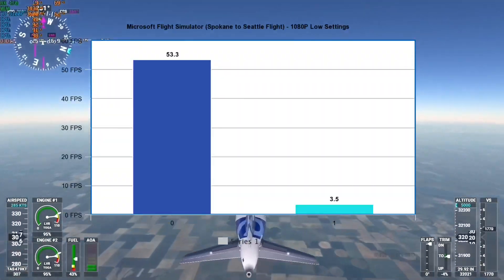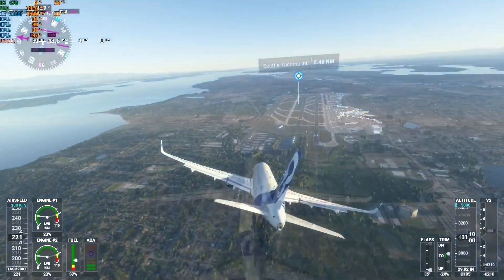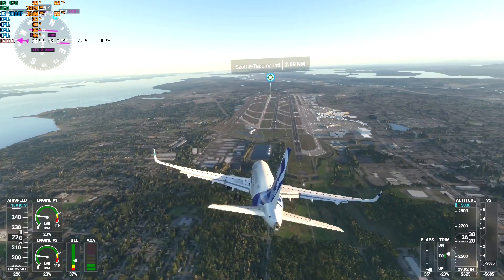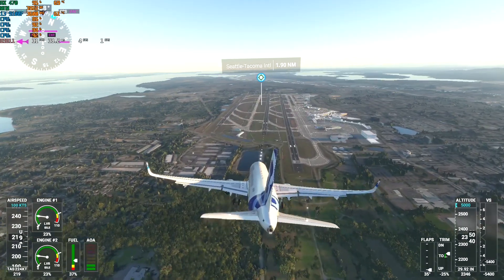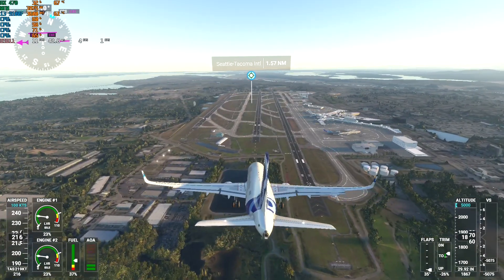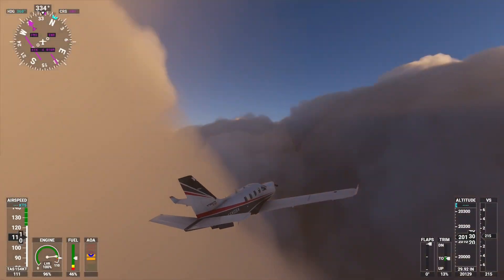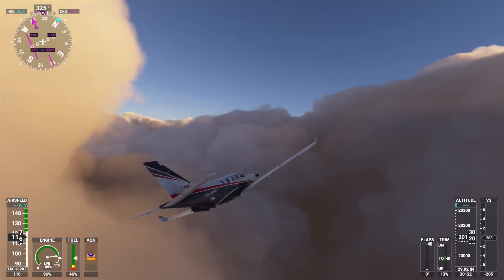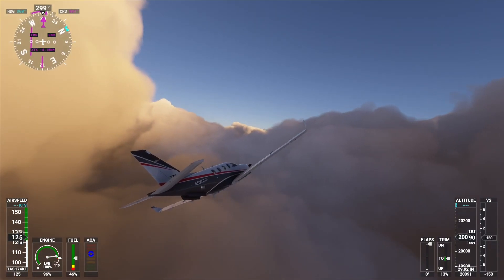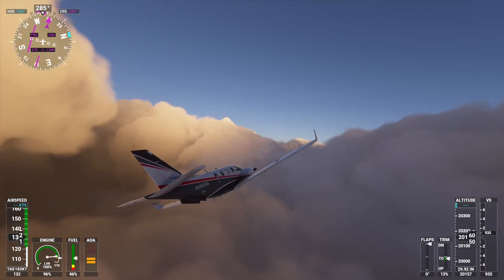This PC actually ran it well, averaging 53.3 FPS throughout most of the flight. It wasn't until the Seattle area that we saw noticeable frame drops, with 1% lows hitting 3.5 FPS as the system struggled to load the city. It's a bit problematic when trying to land, but still doable. You might have to avoid some larger cities if you're running a PC close to the minimum specs, but overall it's still extremely playable at 1080p low settings.